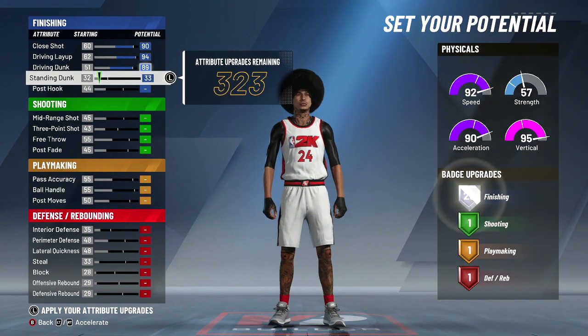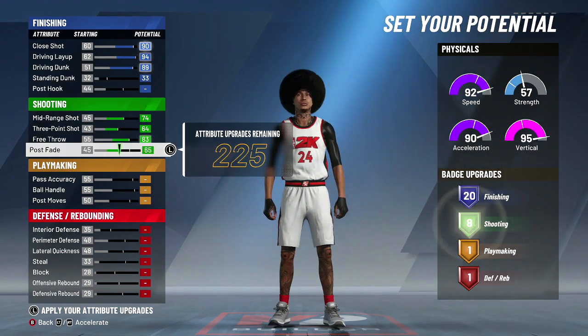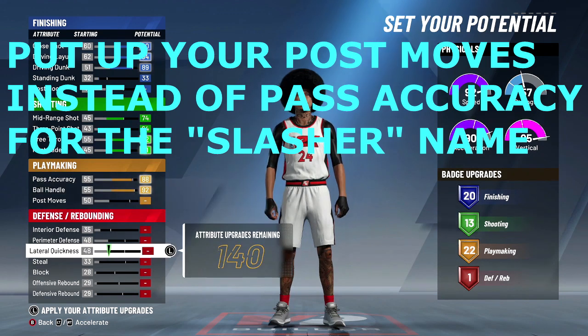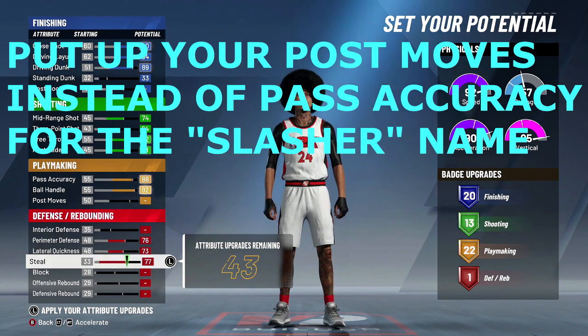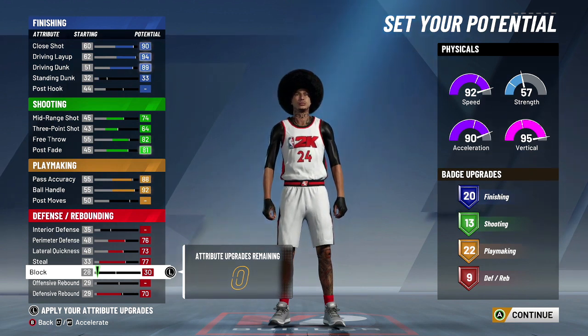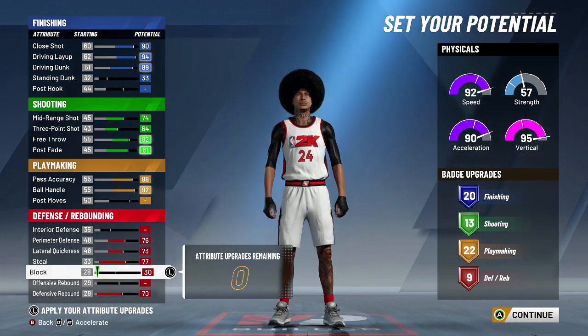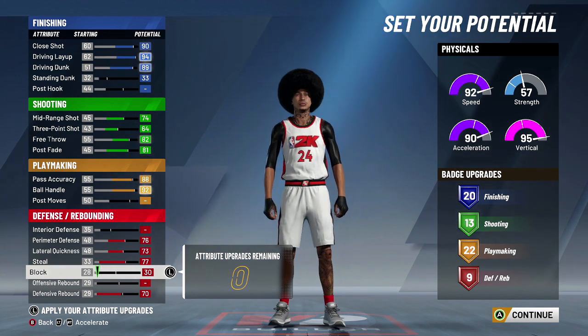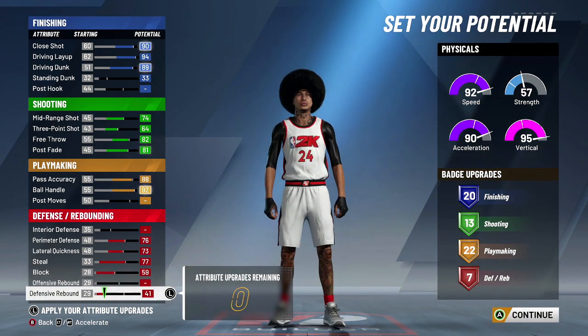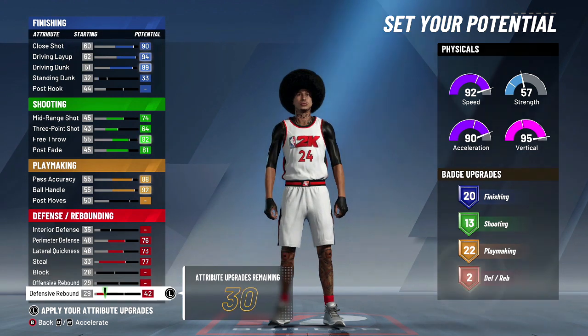We want 20 finishing, we gotta max out our shooting, and our ball control. Lateral — I'm going to put that up to 22. Lateral steal is up to you. I put this here to get the most badges for defense. For those who don't like that block rating, you can take down the defensive rebound and put it on block rating, but you're going to have a 7 defensive. If you want the most badges, go with defensive rebound.